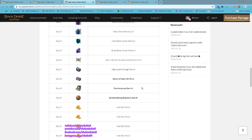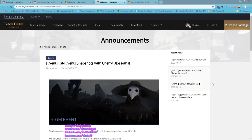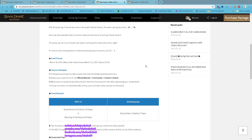This is basically new and very nice. For the GM event, Snapshot with Cherry Blossom, the event runs from March 18th to March 31st.